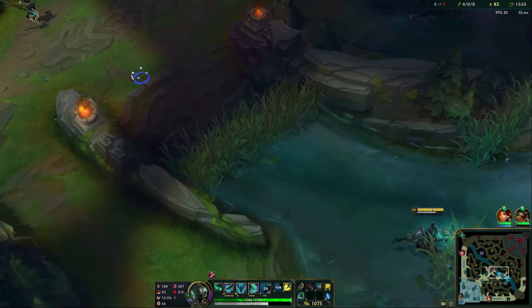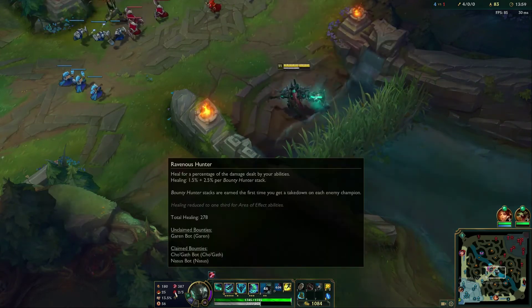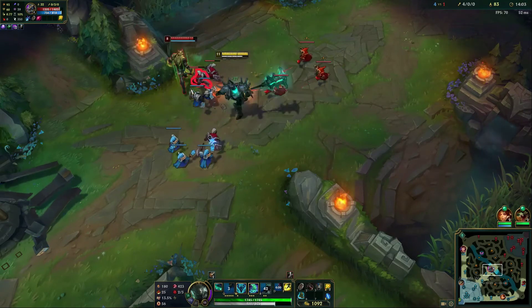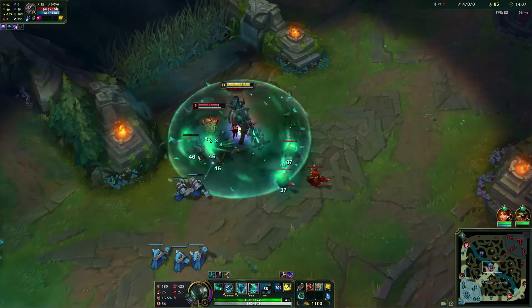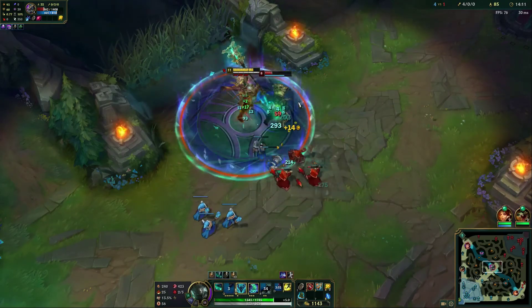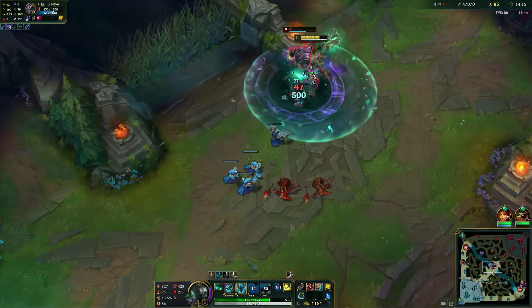The runes I'm running here, just in case you guys are wondering: I'm running Conqueror with Taste of Blood and Ravenous Hunter just to give me the healing. Because we're looking for these big long engage trades, you want to make sure you have Conqueror and the healing passives off those runes to really maximize the playstyle that you're going to be using.